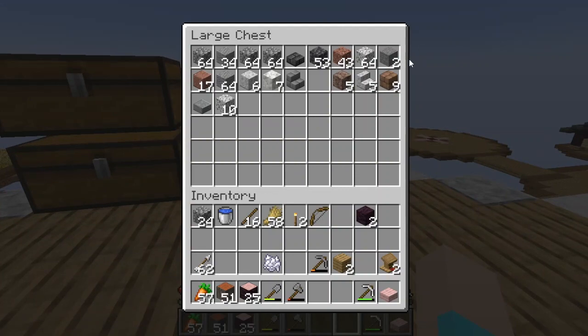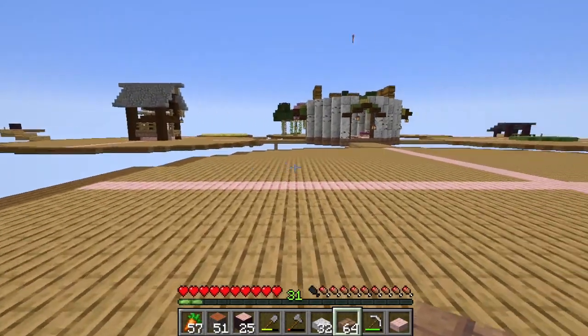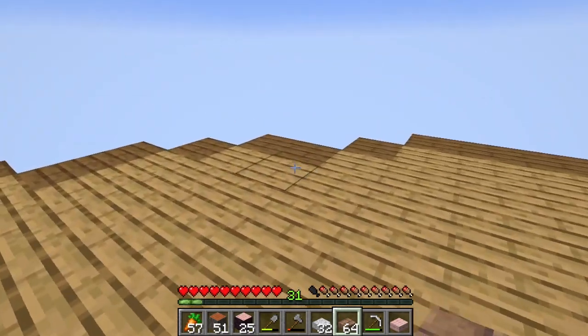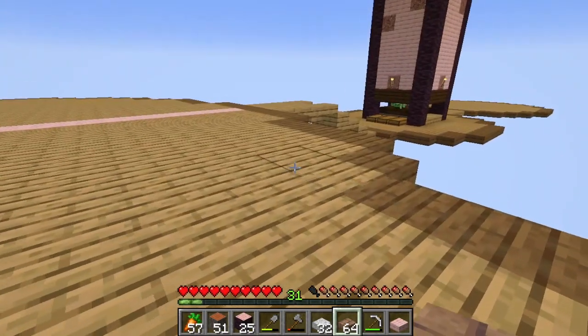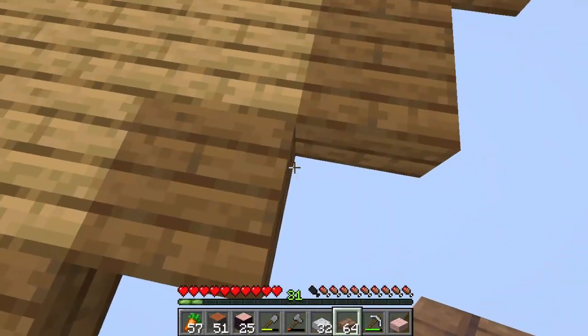What we need first is a little spot for a little bit of a cobble generator, and then we need more lava. In our farming area, we're going to need a cobblestone generator. That's our very first order of events here.